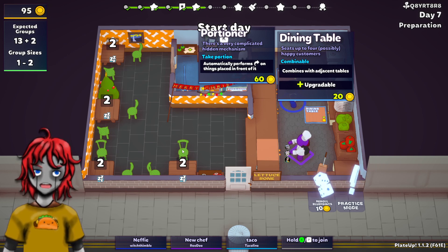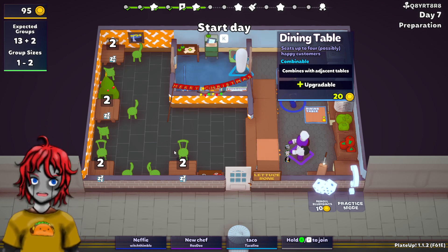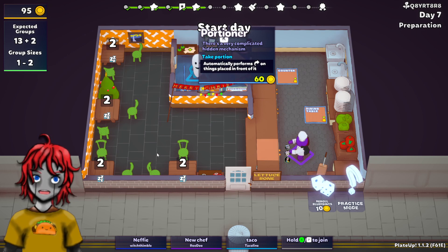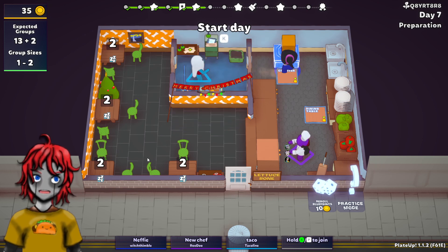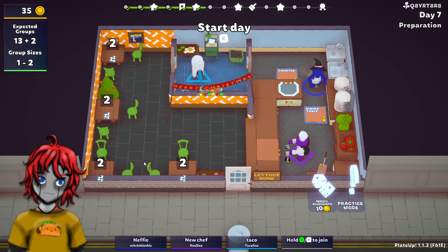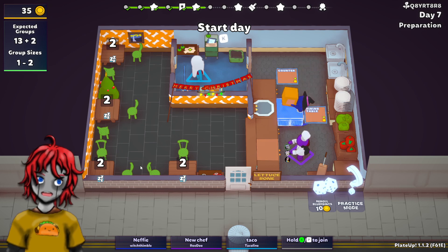There's a very complicated hidden mechanism — the portioner on things placed in front of it. I can keep on top of cooking if you guys can keep on top of serving and cleaning. Oh, the portioner sounds amazing! I think it maybe makes... I want to try that. I don't know what to do. I think maybe it's the portioner — maybe it makes more portions of the thing that you're trying to make. We might need to do some practice mode to see how it works.